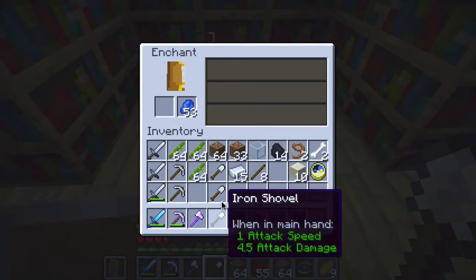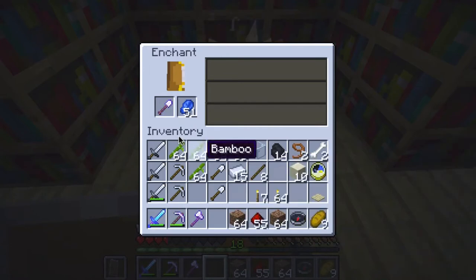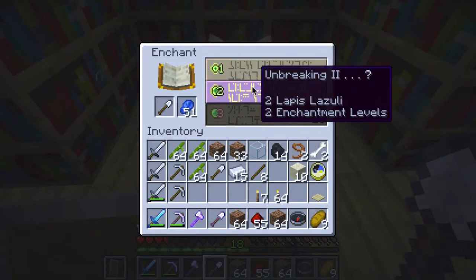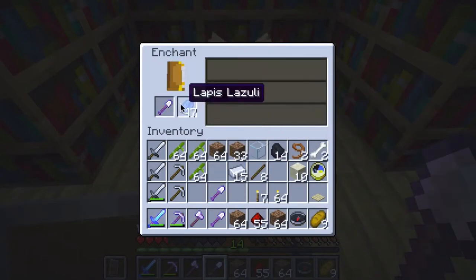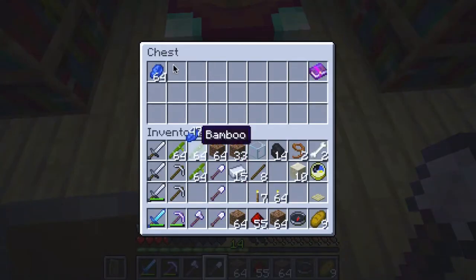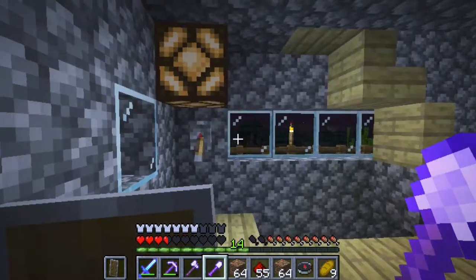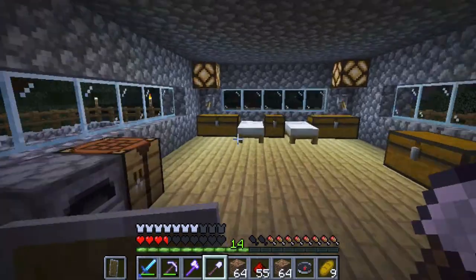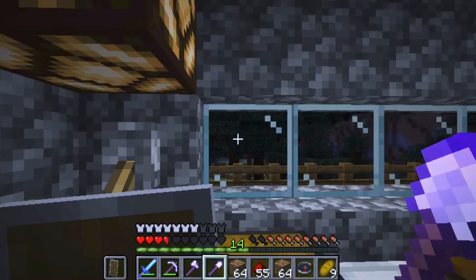Let's see if we get some better enchantments. Efficiency, Unbreaking — let's try that. Does Unbreaking mean it won't break? Yeah. One more go — Efficiency II, sure, why not. Let's try Unbreaking then Efficiency and Unbreaking together. That should do it.